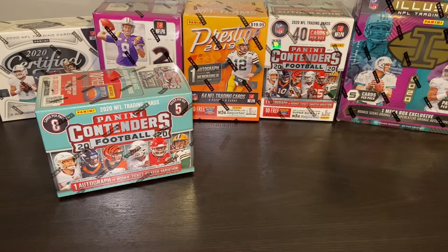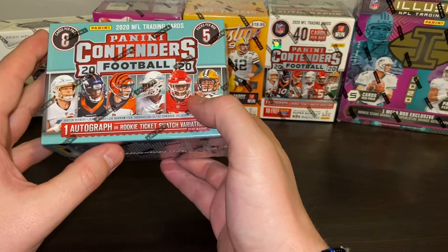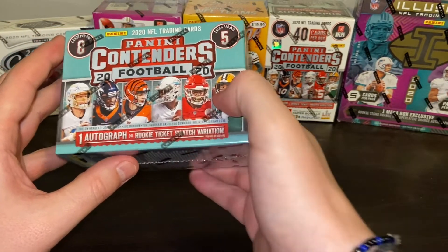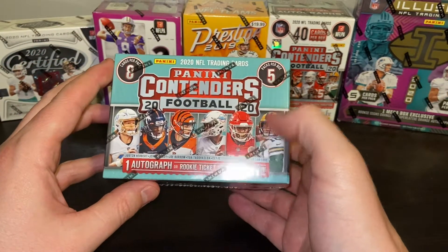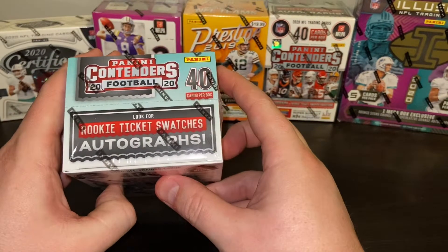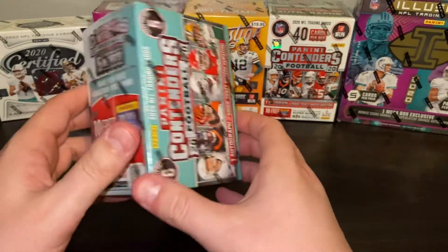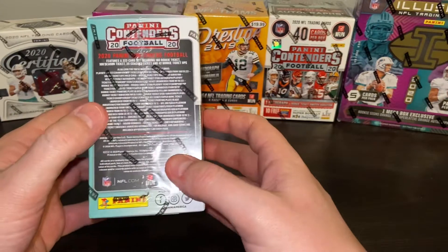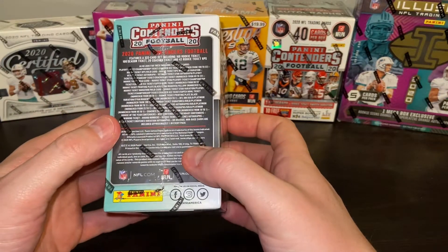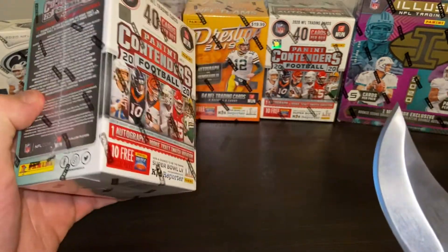All right, guys, back again today. I'm going to do a little Panini Contenders box here. This one's got one autograph or one ticket variation. Five packs per box, eight cards per pack. Rookie ticket swatches and autographs. You know, with Panini, sometimes everything's not guaranteed. For those of you guys that don't know, here is some of the stuff that we can get. So let's get rolling.